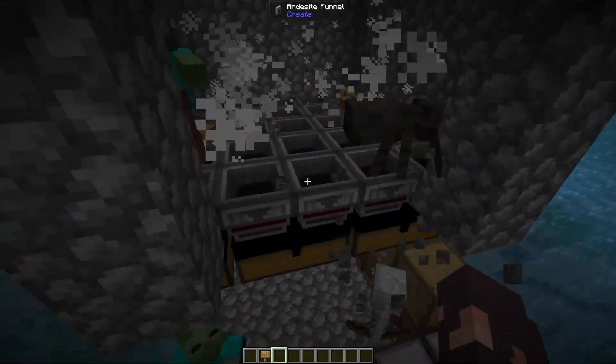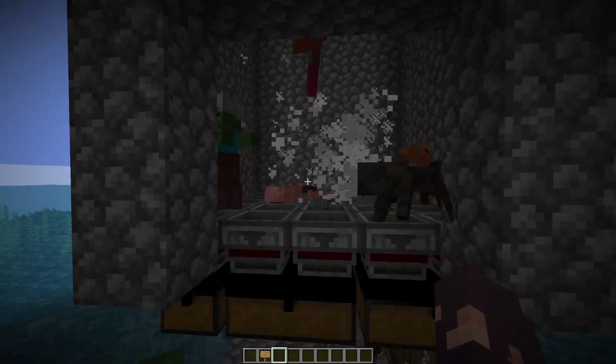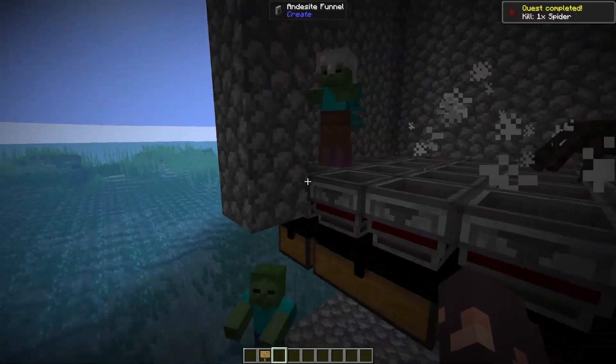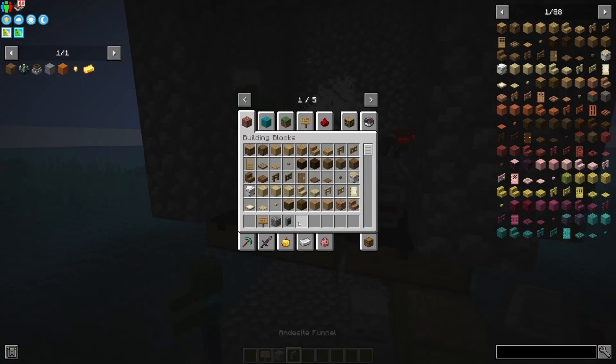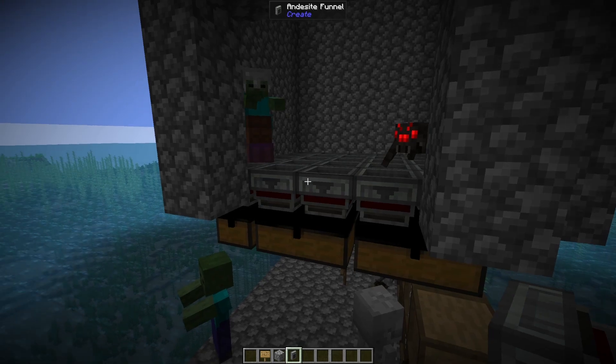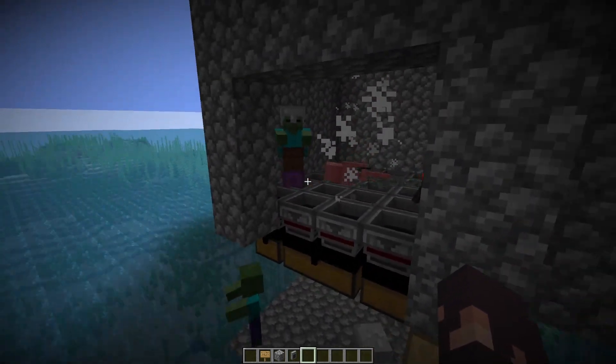We're using andesite funnels here since for some reason belts will sometimes make the mobs not die. Andesite funnels are the best bet, and they're honestly not too expensive - one andesite alloy and a dried kelp gets you two, and you need 25 here.